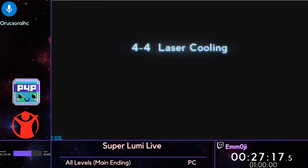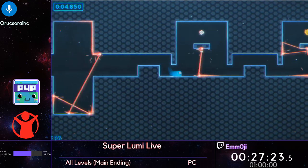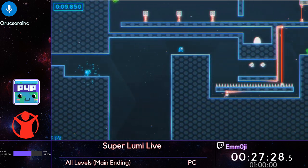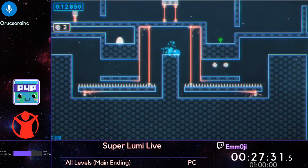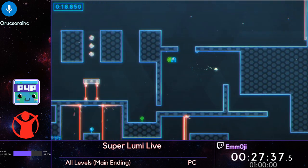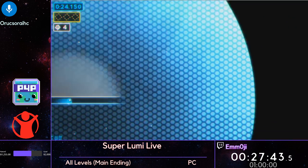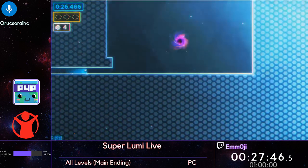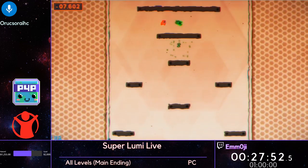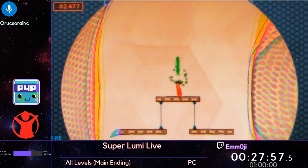After this level there should be all 32 gold that you need to unlock all the levels in this world. 4-4 has this hidden portal exit. It's got a lot of secrets in it, but this portal exit is absolutely required to beat the game, and of course it's required in this category anyway because we need to beat all the levels.